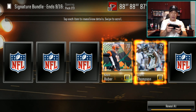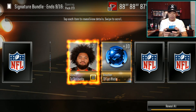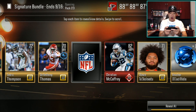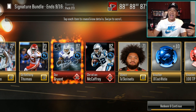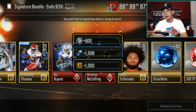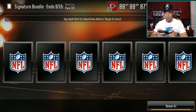Let's keep rolling through this — what are we getting right here? Is this the third bundle? I lost track. We finally got a regular elite — we got Christian McCaffrey! And then we also get Dez Bryant once again. Not bad at all. I'll take that.